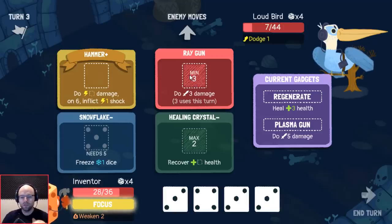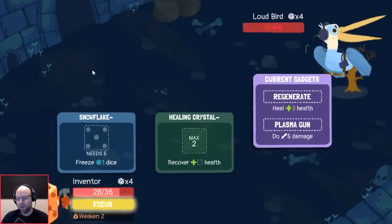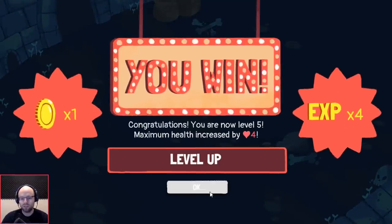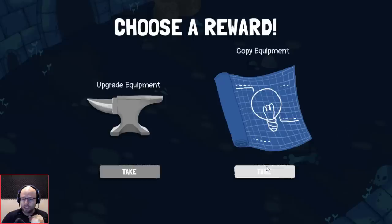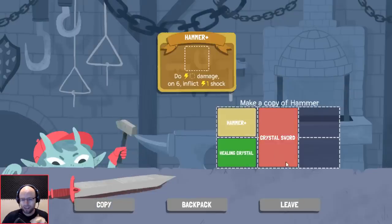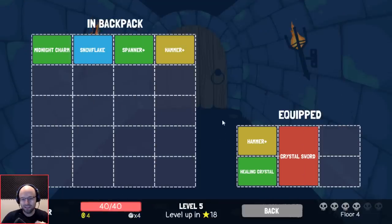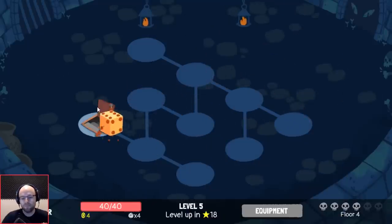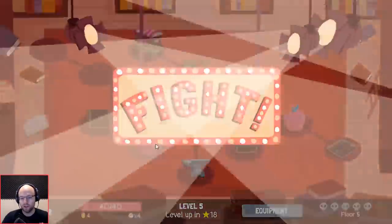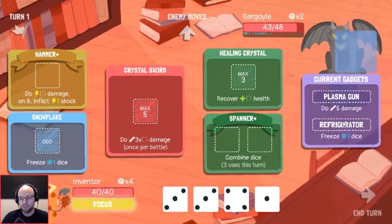I had ray gun totally backwards — why did I think this was maximum three? Pretty much gotta chalk that one up to the old brains going bad sort of situation. We're still gonna get rid of ray gun and we're gonna get rid of snowflake — kind of wanted to get rid of healing charm. I actually think we'll copy hammer, and thus we'll get our precious shock value back. But we don't need to keep two hammers out there for now. I think this setup is okay — we can live with it at least.